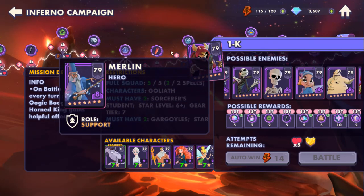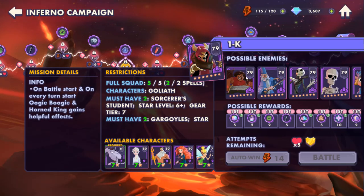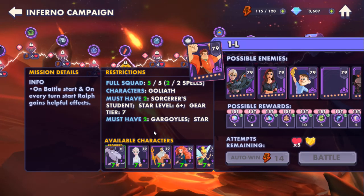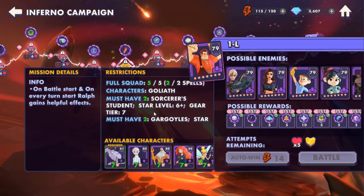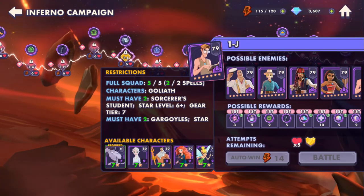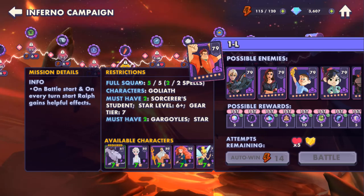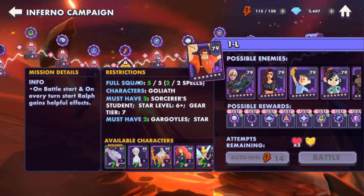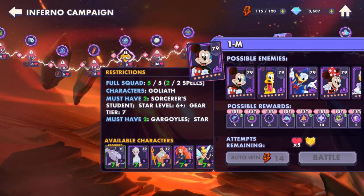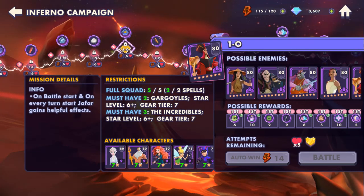If you make it through what we saw before, 1K looks like it'll be a little easier — all you get is Manticore, Chick, Skellington, Merlin, and Horn King. Then 1L goes back to Goliath and Summoner Students. After the gargoyles section it turns into Summoner Students — four creatures and Summoner Students — and you're going to need to level them pretty high. Keep in mind Dash, Violet, and Jack-Jack are Summoner Students.